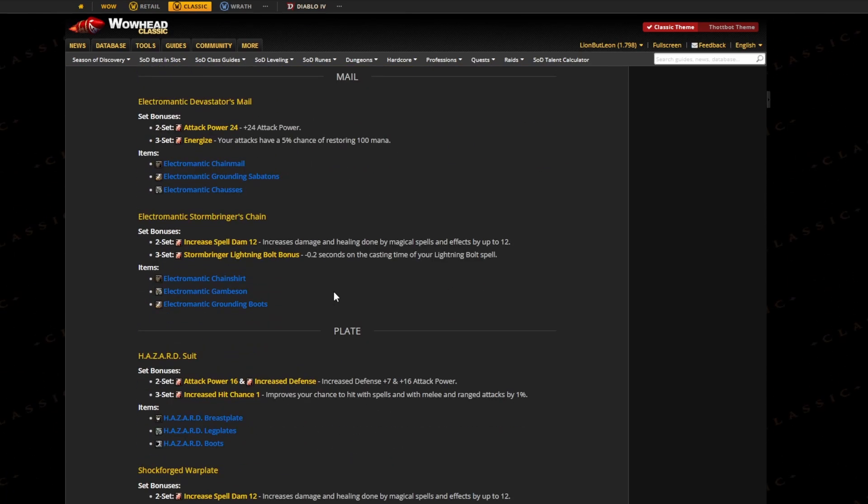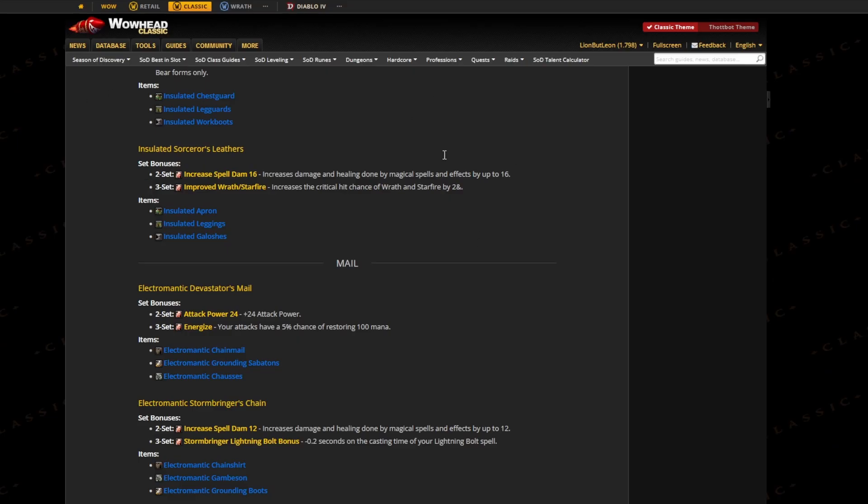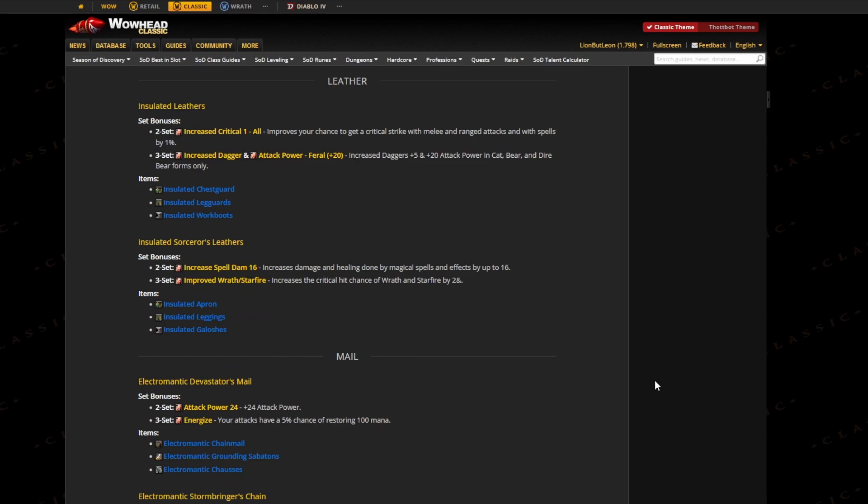As you can see there are some nice sets. I think cloth and mail definitely have the best ones, along with the boomkin set in leather. Finally we're getting rather spec-specific sets, which I really like — I don't like the generic ones that much. Tell me what you guys think about this. Thanks so much for watching and I'll see you in the next video.